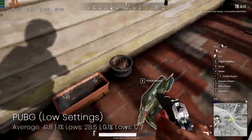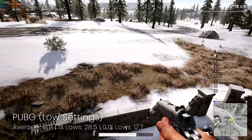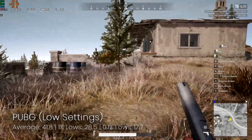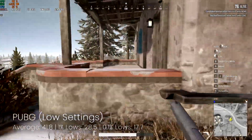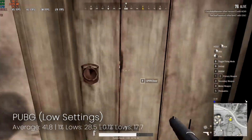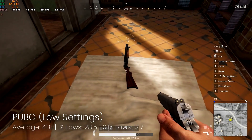For anyone out there still interested, PUBG also runs quite well on this. I think this is more of a testament to the optimizations they've put into the game over recent times, but with this card at the lower settings you can get just under 42 frames a second, which in my view definitely makes it worthwhile. If you want to play this game on a very tight budget, this card will certainly hold its own.